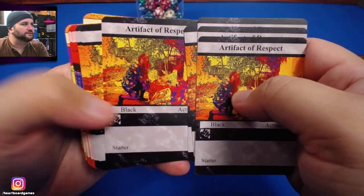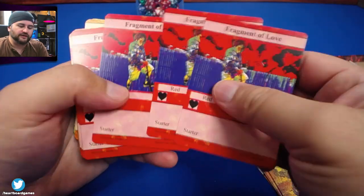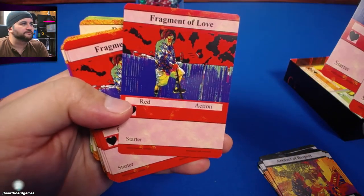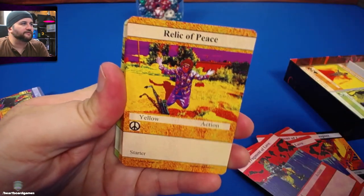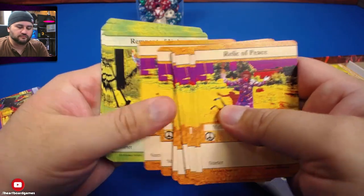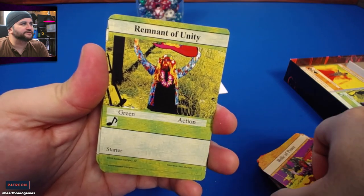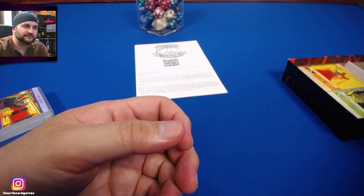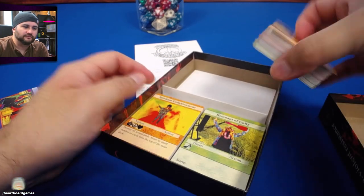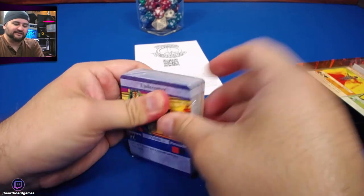These are the starter cards: 'Artifact of Respect,' 'Fragment of Love,' 'A Relic of Peace,' 'Remnant of Unity' — I thought I saw that in another stack, and yeah, it's right there on top. But the thing is it's just another starter card, so it's not really repeat art. And here's the final stack.